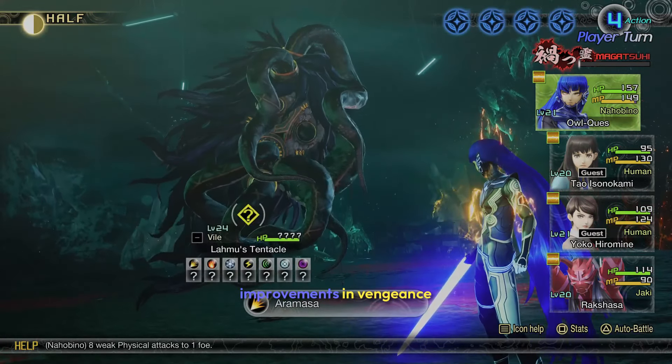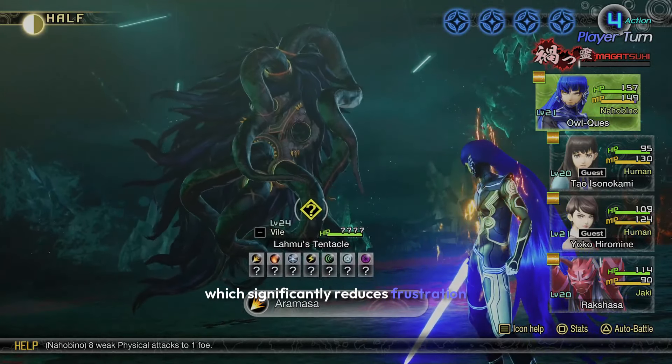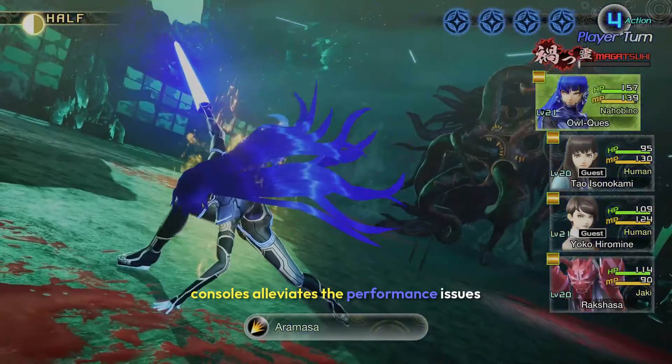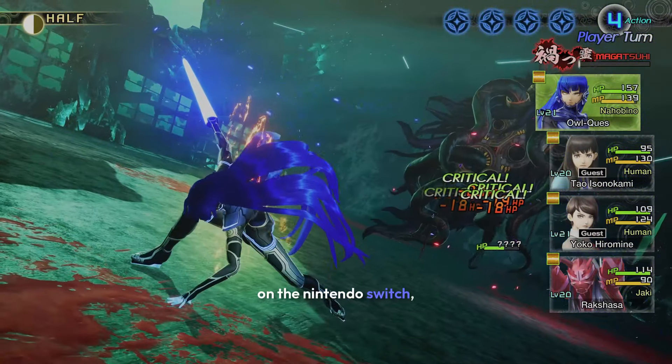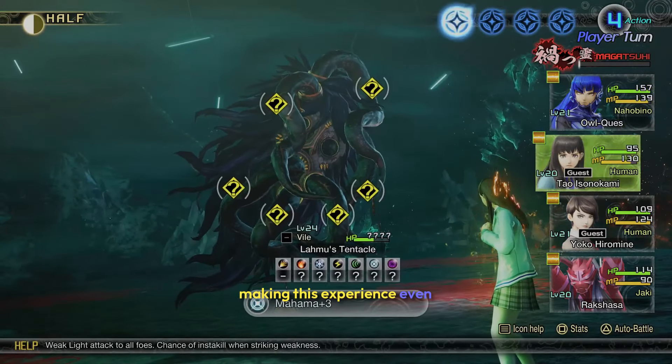One of the most welcome improvements in Vengeance is the ability to save anywhere, which significantly reduces frustration during tough battles. Additionally, playing on PC or next-gen consoles alleviates the performance issues that plagued the original on the Nintendo Switch. The game runs smoothly at 60 frames or higher, making the experience much more enjoyable.